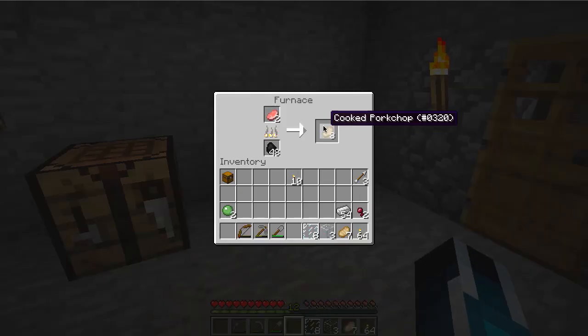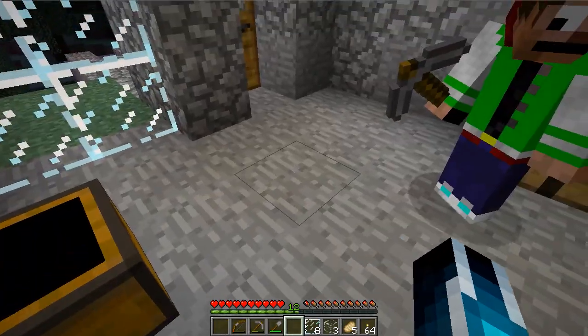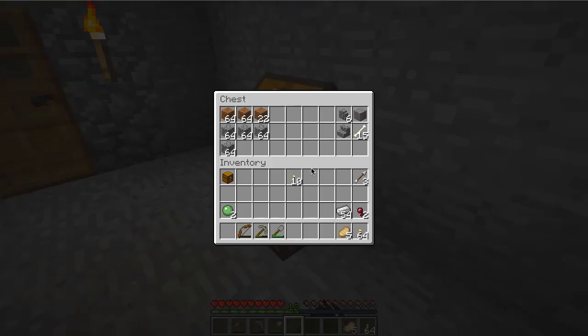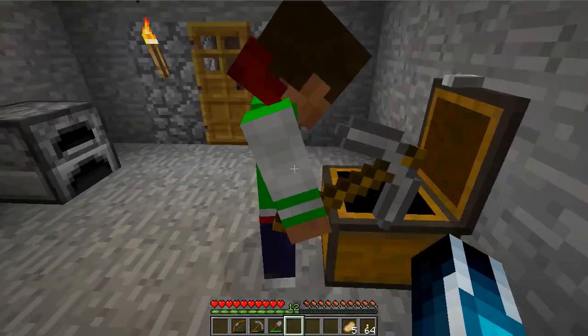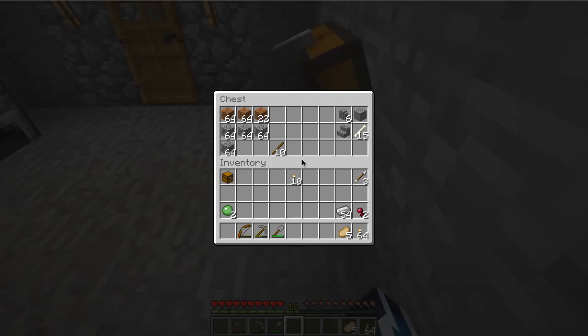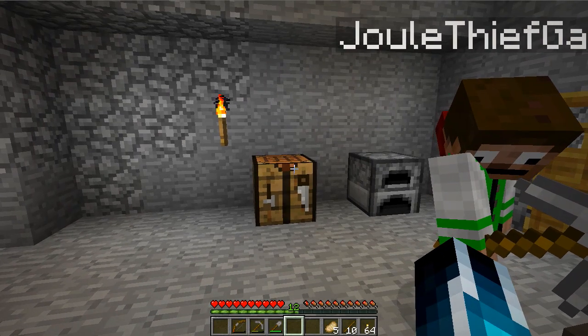In the previous episode we made a bunch of iron, and as you can see in my inventory there are 54 blocks which is just enough for two sets of iron and two swords. Can you give me some sticks? Yeah, let's take sticks.